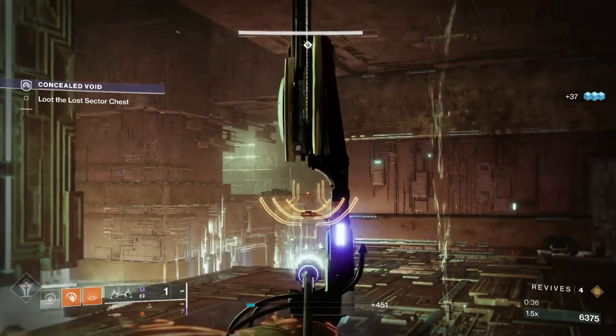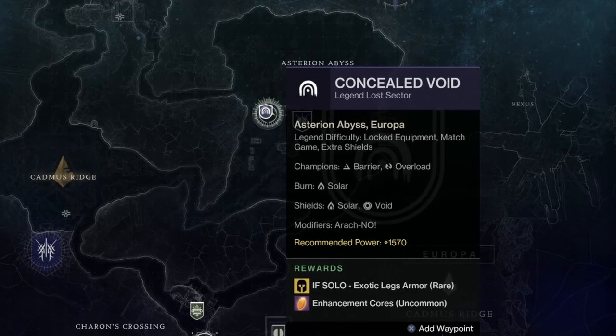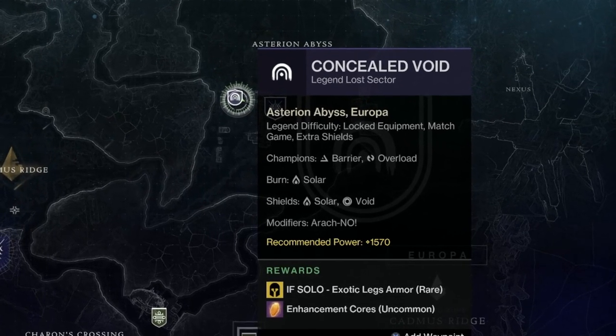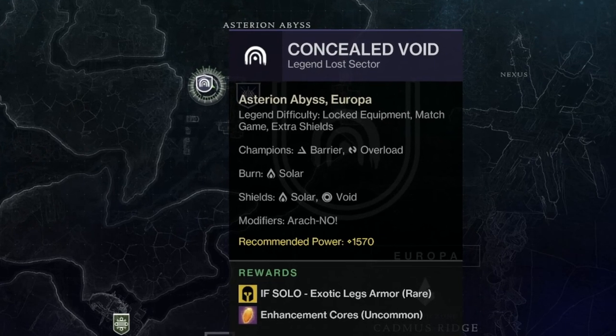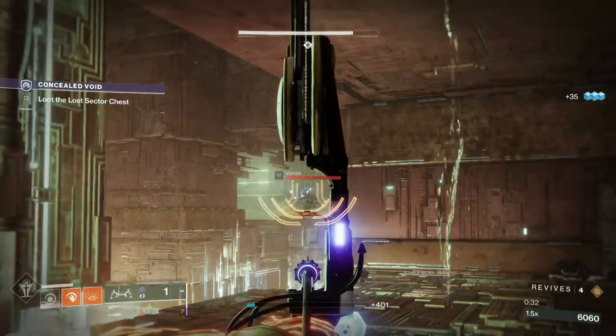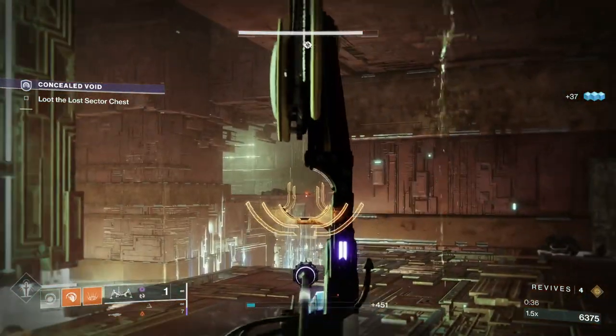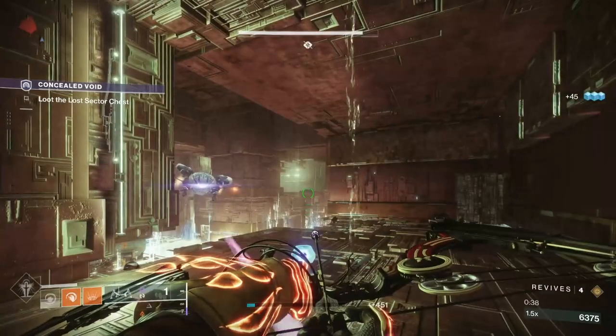First, let's look at the modifiers. We've got Barrier Champions and Overload Champions. There's a Solar Burn, and there are Solar and Void Shields. There's also Arachno — which isn't a spider that shouts negative things — it's actually the Fallen Gits. The Vandals can drop mines, so you've got to watch out for that. They're the slowy-downy mines which are very annoying.